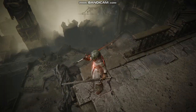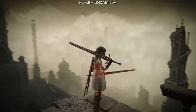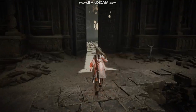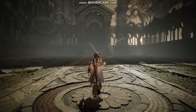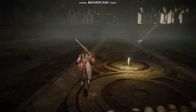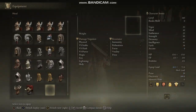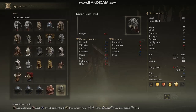Now it lies in ruins. I don't know why everything is destroyed — maybe if these shadow people did some work and didn't sit around praying all day, they'd get something done and fix the place up. Through these mighty doors, you will find this arena where you will fight a boss, and when you kill him, you get this stupid helmet called the Divine Beast Head.